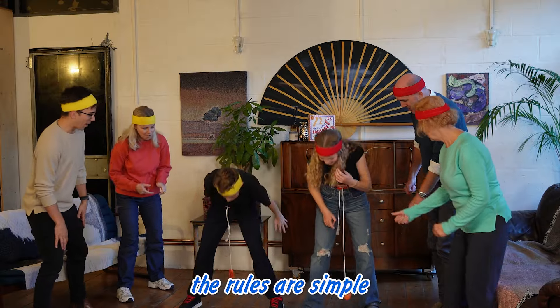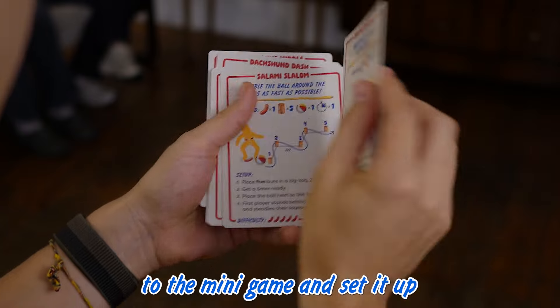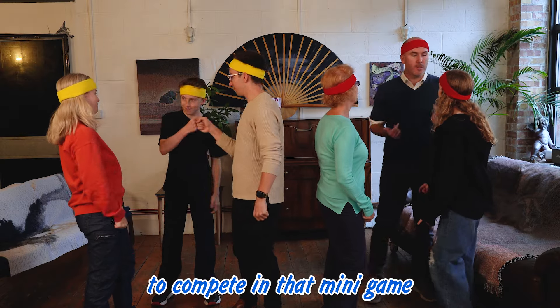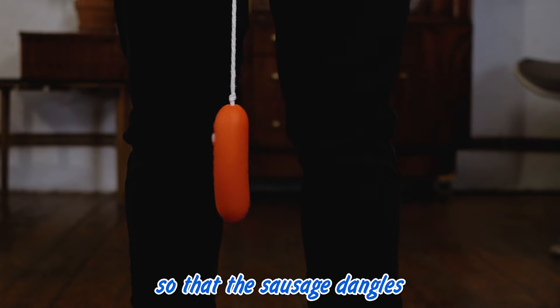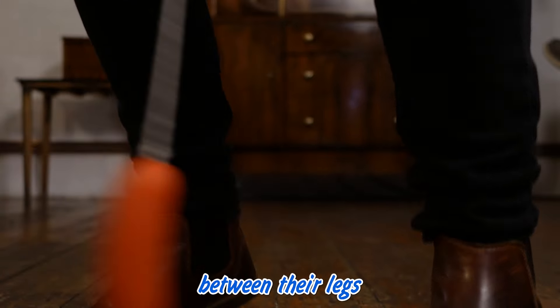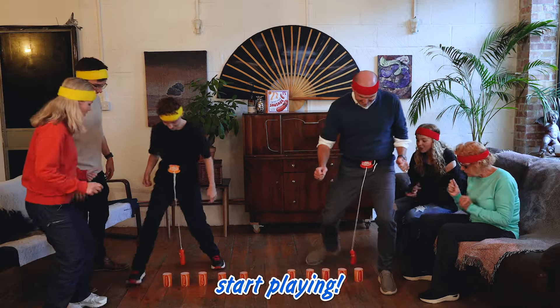The rules are simple. Each round, choose a minigame to play. Read out the rules to the minigame and set it up. Then pick a player on each team to compete in that minigame. That player then straps on a sausage swinger and adjusts the height using the toggle so that the sausage dangles by their ankles and can swing freely between their legs. Once both players are ready and their sausages are steady, start playing.